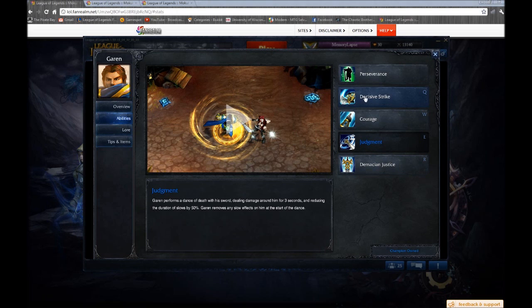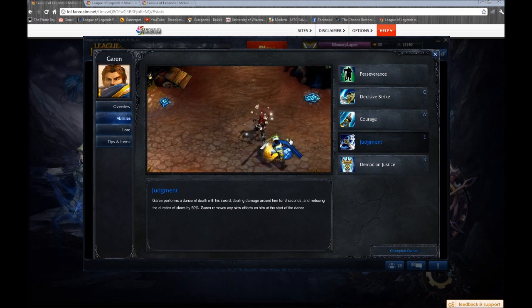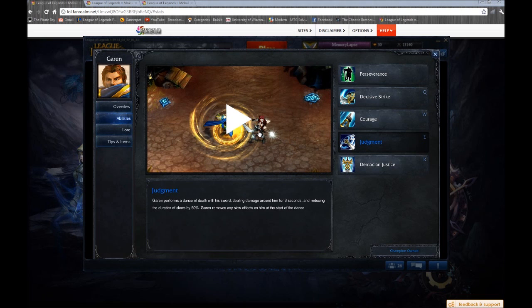First of all, you can cancel this skill — you can use it for the ghost walk. Remember that Judgment does not apply on-hit effects. So if you've run up to someone, hit them, started your combo, Q'd them, they're slowed, and then you spin — the slow effect wears off and they can get away. The damage you're putting out with spin is not nothing, but it also lets them escape. You may want to cancel it early, get in front of them using the ghost walk principle, cancel before it's done, and start your auto attacks again to lock them up.